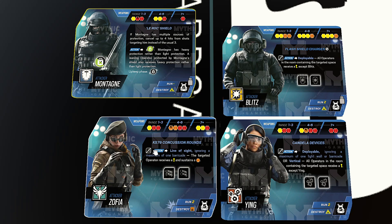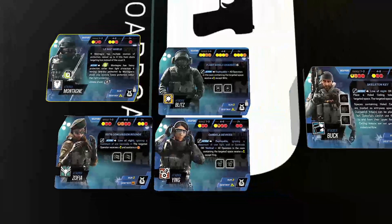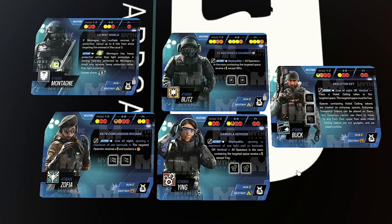The last slot is Buck. His ability is good in a lot of ways, but he also helps out Blitz and Ying. The extra layer Buck brings is with the line-of-sight version of his ability — you can actually turn a non-vertical room into a pseudo-vertical room. With a hold-ceiling token in a non-vertical room, you can use Ying or Blitz to flashbang the whole room. Buck also brings good close-to-medium range and additional orange destroy for getting through walls.